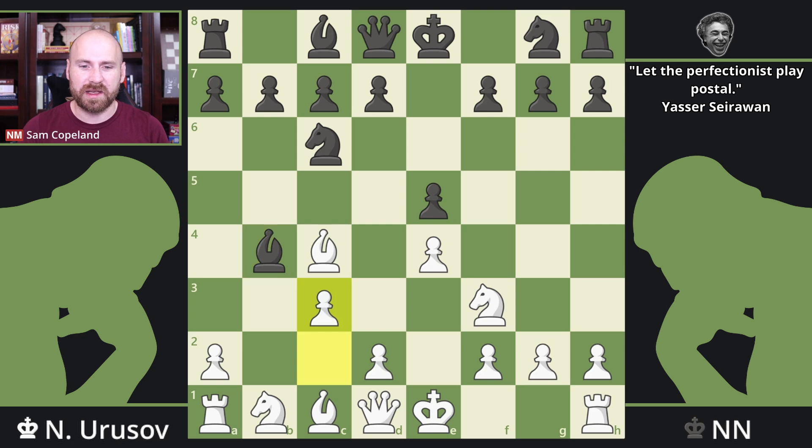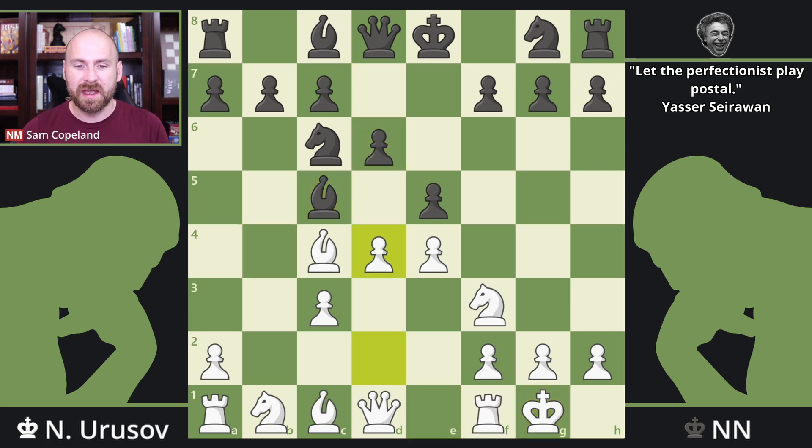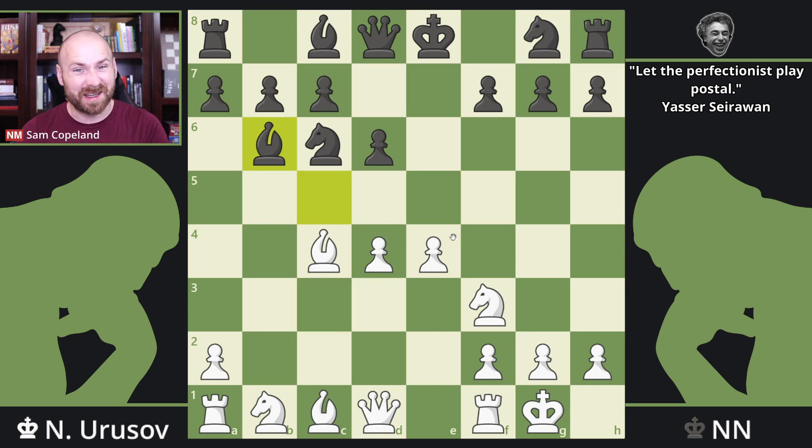Here we see pawn to c3 and bishop c5. Not a bad move, but it does kind of walk into pawn to d4. White castles first and then plays pawn to d4. After a trade on d4, we see bishop to b6 — this is a decent way for black to play, probably not the best, but a decent way. There is pressure on d4 here, which can be augmented with bishop to g4.